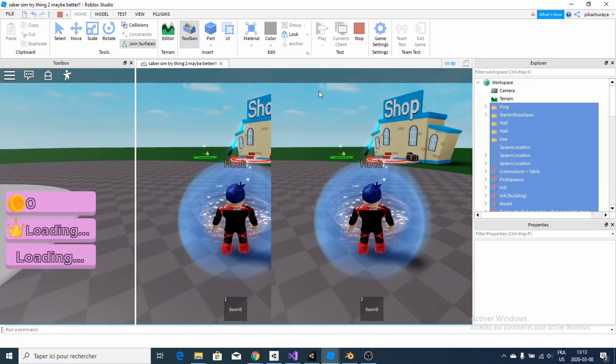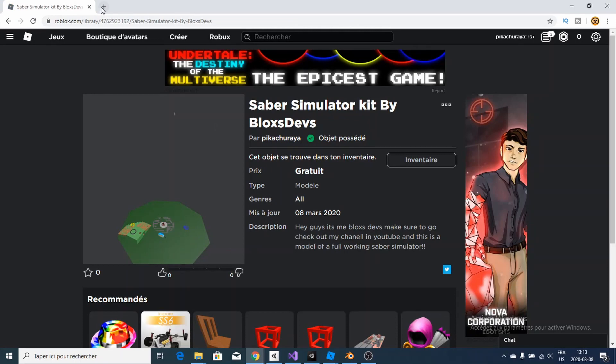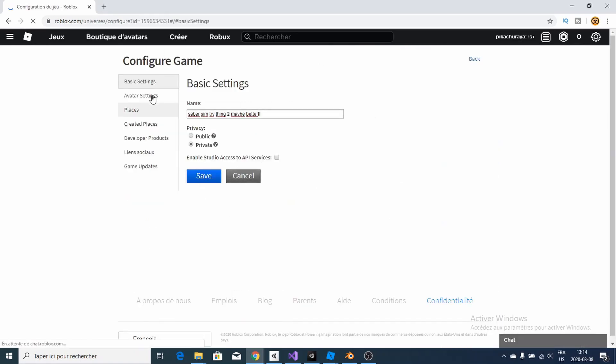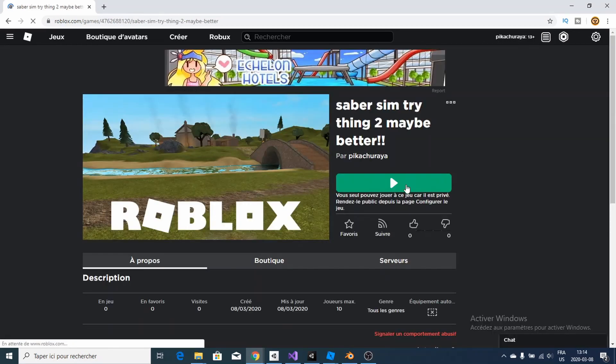Right now I'll just go over and head to the real game by going here. Let me just save to Roblox, switch here, go over to my create tab and find my game here.